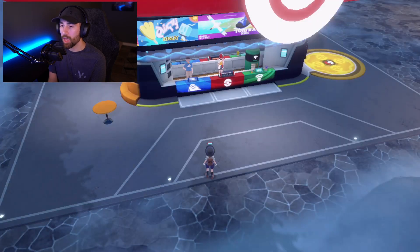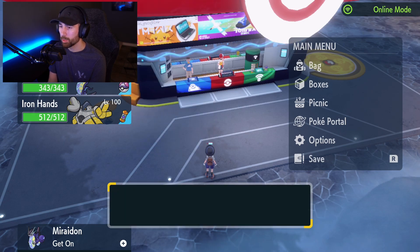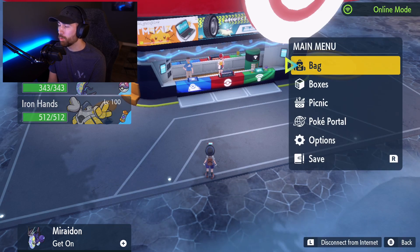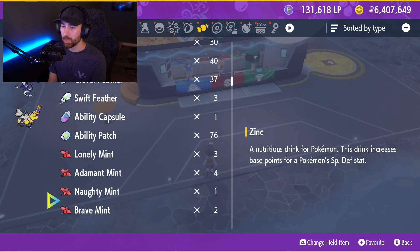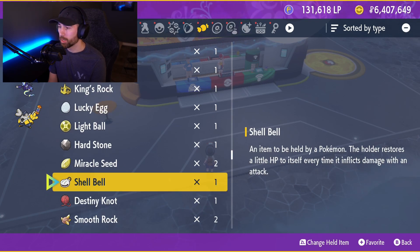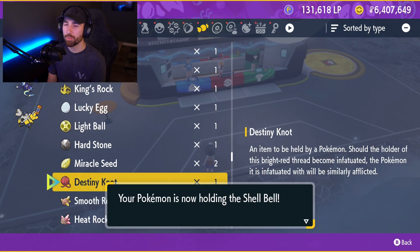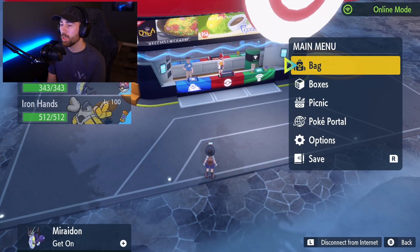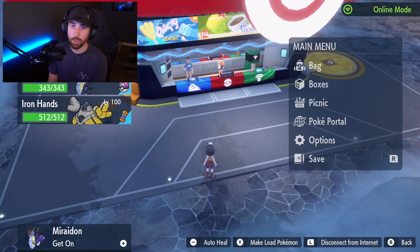Another thing on our Azumarill is a Shell Bell. An item to be held by a Pokemon — the holder restores a little HP every time it inflicts damage with an attack. I prefer using it on Azumarill because you definitely need to be healing yourself, and the NPCs might not always heal you.